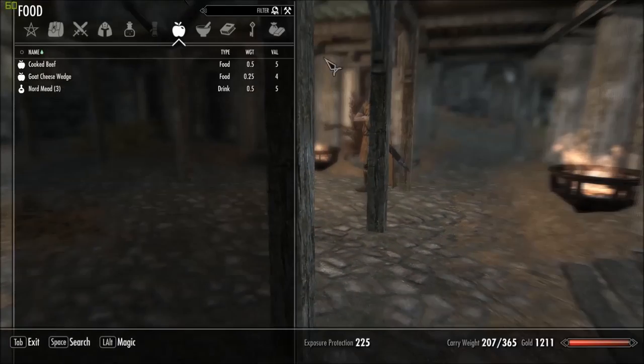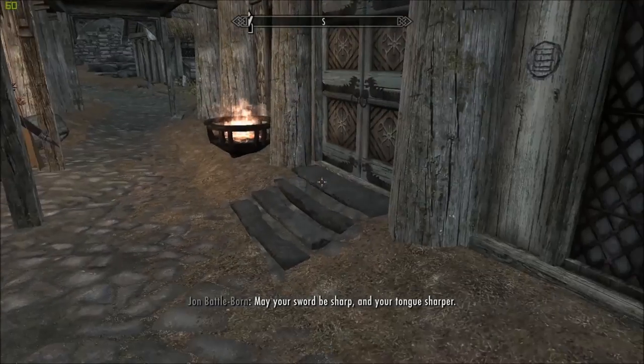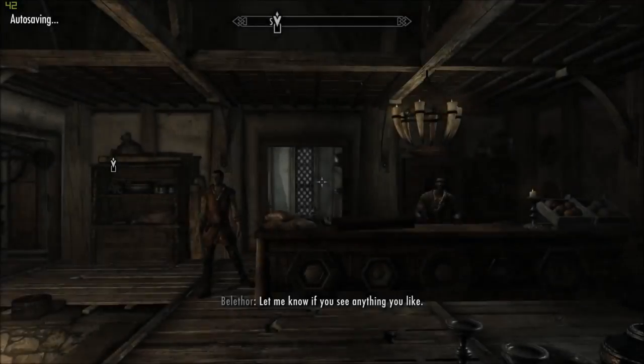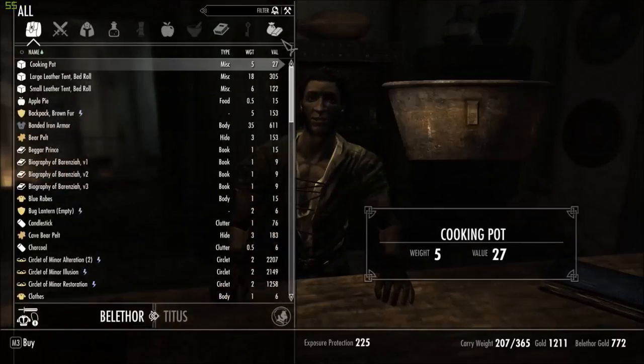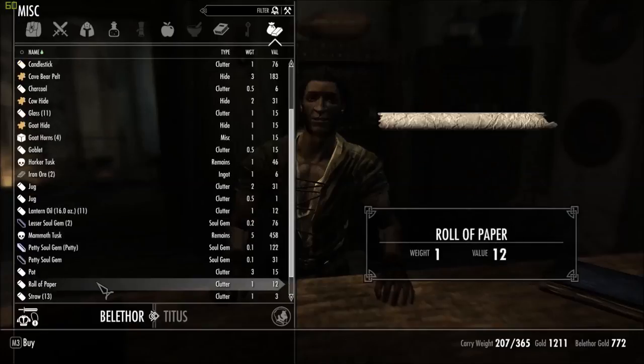Now I'm not sure whether or not to sell the dragon scales. I mean there's plenty of dragons around — I know you can use them to make dragonbone weapons and armour, but I don't have anywhere to store them at the moment. So I think I'll just sell them. How much will I get for them? Can I sell them?